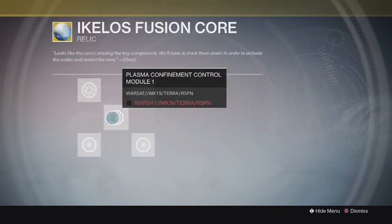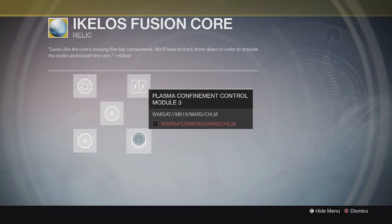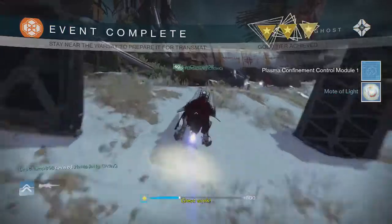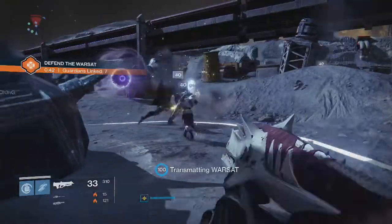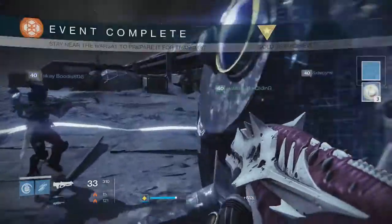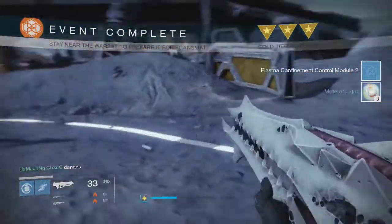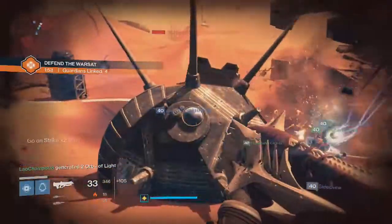Once you complete those top two, the last three nodes in your Fusion Core basically relate to War Sats. For the middle one and the bottom two modules of your Fusion Core you will need to complete a Defend the War Sats public event on three specific planets. For the middle one you need to do one on Earth, for the bottom left you need to do one on Moon, and for the bottom right you need to do one on Mars.